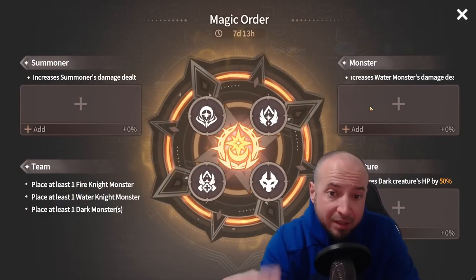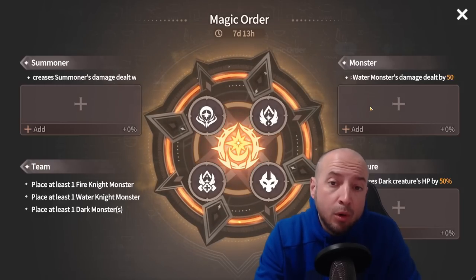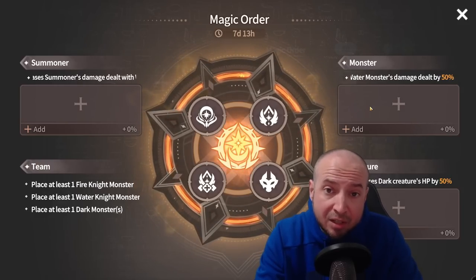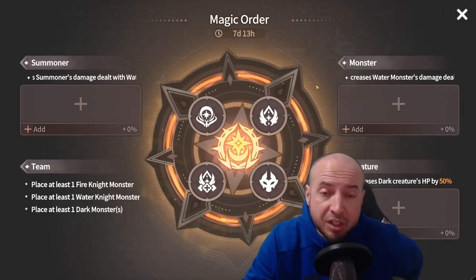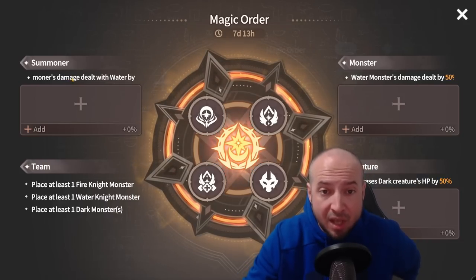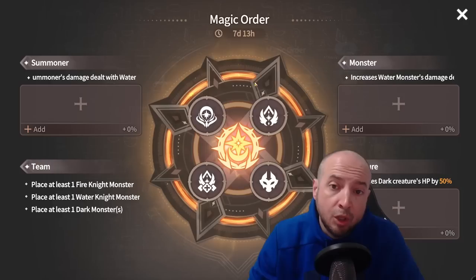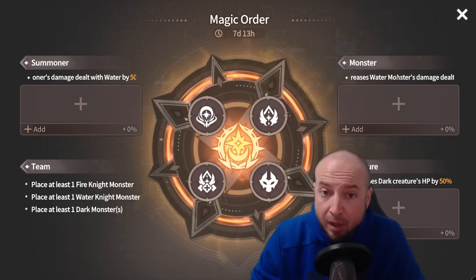Galagos Ruins resets every two weeks. Every two weeks the magic order changes, and the floor order and stages change as well — that goes for creature elements, bosses, etc. First and foremost, you just have to look at the magic order and the summoner's damage dealt bonus. For this season the magic order is water, so you need to know that when you choose paths. When you have two stages to select, you definitely want to go towards the weaker element.